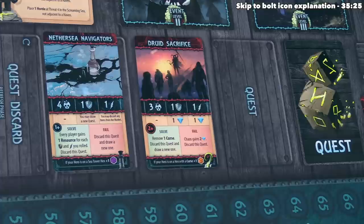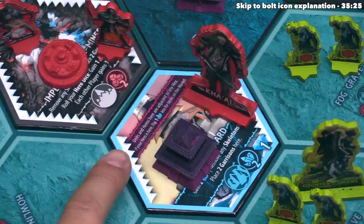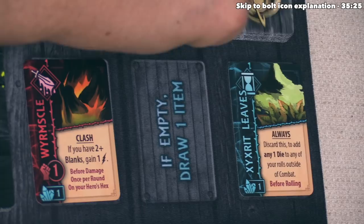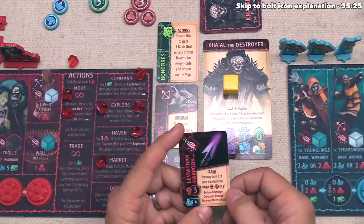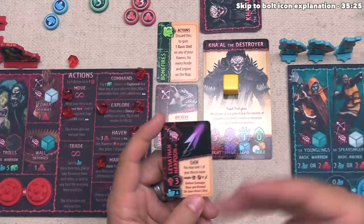Red uses one of their remaining actions to go to the market. Their hero is at a sea tower, so they get a one salt discount. Ka'al has three might, so they purchase the Leviathan Harpoon for four salt — discounted to three. The Leviathan Harpoon activates during the clash round: during combat they can turn one of their dice to show a single hit, block, or bolt, done before damage but after rolling. This can only be done once per clash round, but can be used across multiple clash rounds within a given combat.